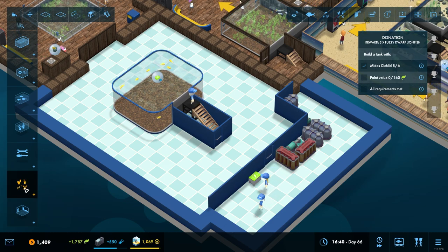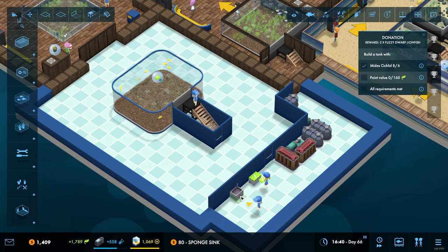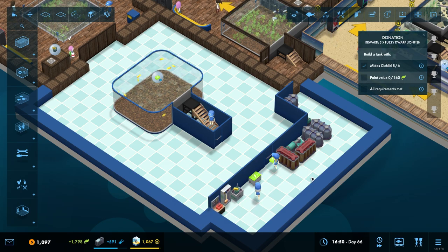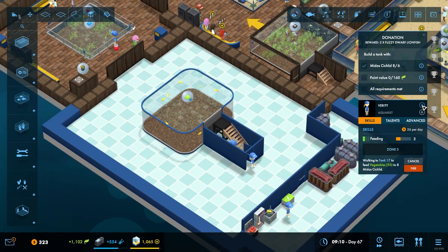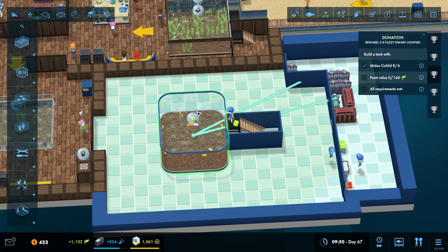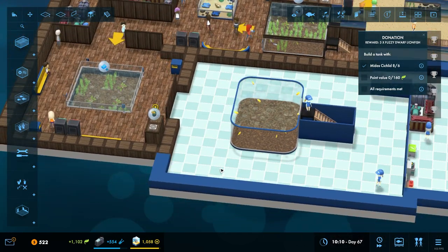We're also going to need to put a sponge sink, broom, and tool station in there. So how much does she carry? I think she's carrying 50, which means I think she can do it all in one trip, because if I read that right, they all need five and there's eight of them - that's 40. Eight cichlids need 40 vegetables - perfecto. Right, so they're all happy.